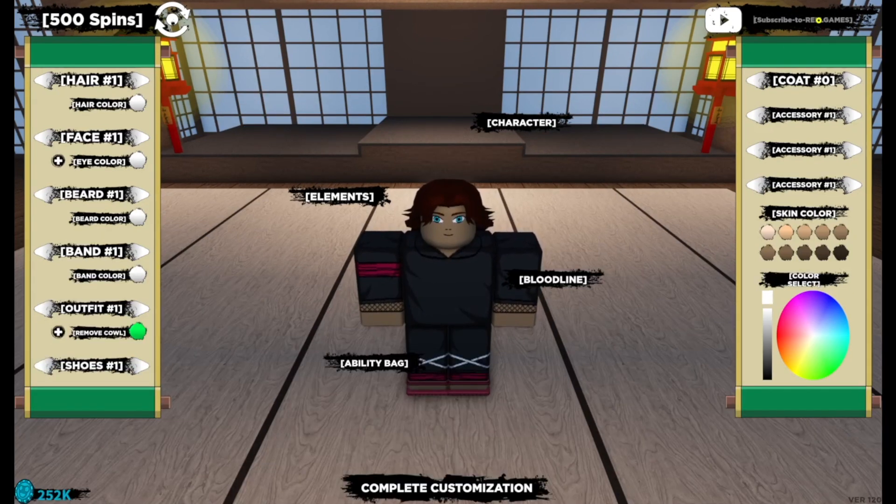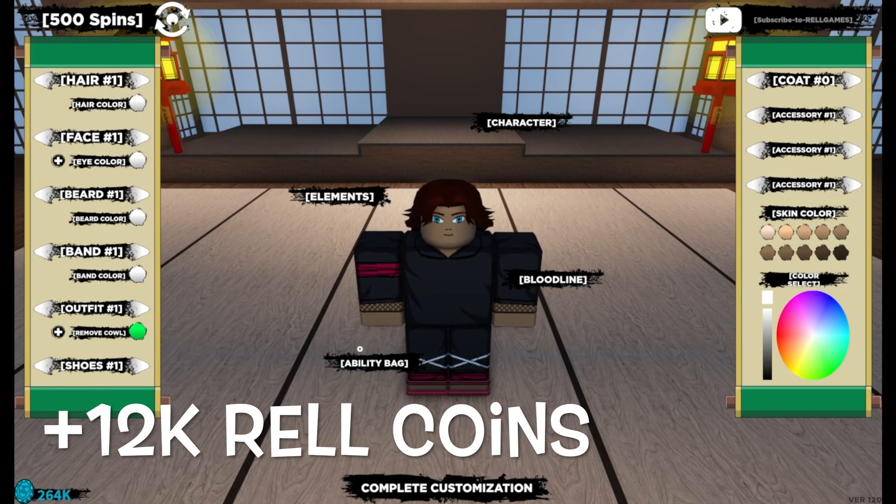The first code is AkumaSInferno — that is 'Akuma' in lowercase, then 'S' capitalized, then 'Inferno' in lowercase, with an exclamation mark at the end. That code has been accepted and it looks like that one gave us a bunch of rel coins.